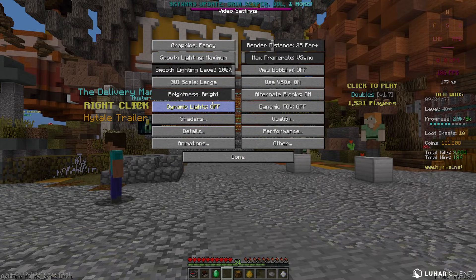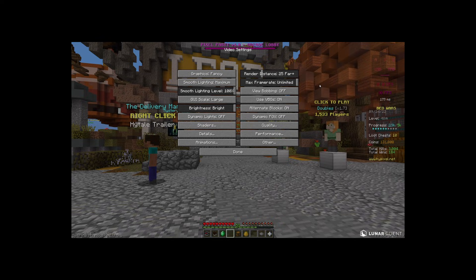Firstly, you want to go into your options, go to video settings, and turn your frame rate to the max — turn it unlimited — because if you don't, your game's gonna look terrible.